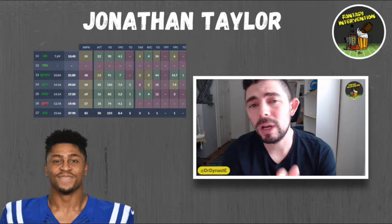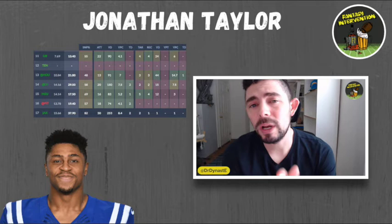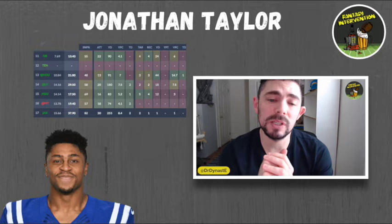It took until Week 11, but something hit Frank Reich and he started feeding Taylor. In a contest against the Green Bay Packers, Taylor was fed 22 carries — his highest total since Week 2 when he saw 26. He also saw four targets and produced 114 total yards on four yards per carry, with a 52% snap share — and he made the most of it.